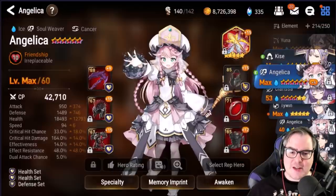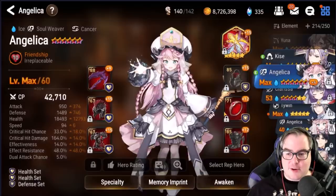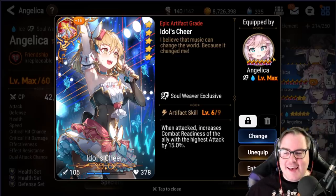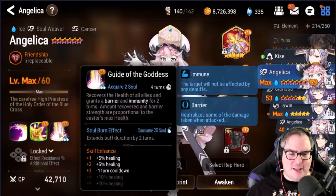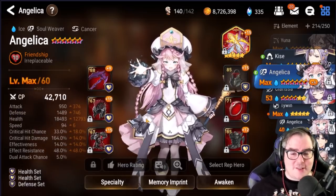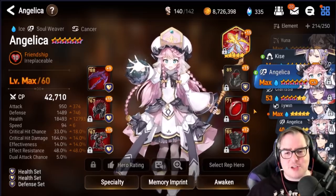Angelica — obviously zero percent regret. She carried me hard early game. After I switched from Destina to her she now does almost nothing except Wyvern 11 tanking, which is why she's at 94 speed. She's there to push up Kisei's combat readiness and that's it. I don't think it's bad to ever build her just for Wyvern 11. I thought about investing more into skill 2 but I'm glad I didn't. She's actually pretty solid for guild wars too if I had better gear on her.